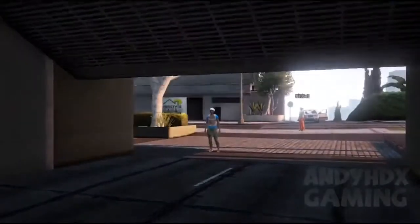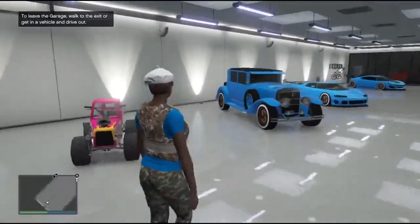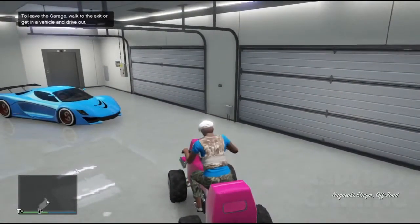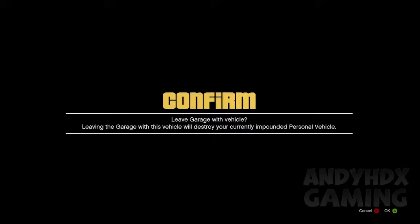Basically, what you need to do is you want to make sure you have someone in the game to help you with this, and he wants to wait outside, just like out the garage. You want to go inside your own garage and pick any car that you're willing to do this with. I'm going to use the Trevor's Blazer Quad. I'm not actually too sure if it works with supercars or sports cars, so just choose the Blazer Quad.